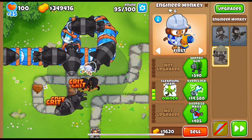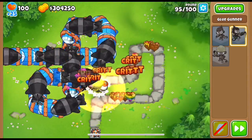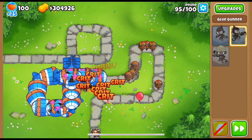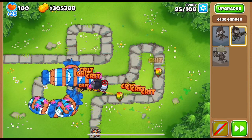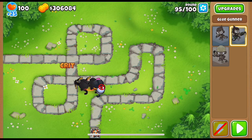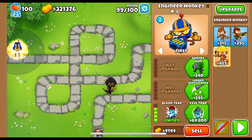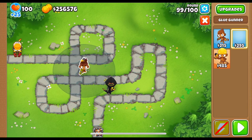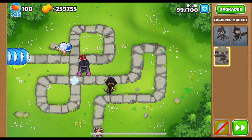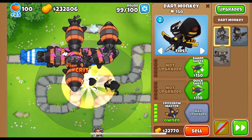An interesting interaction: even if you sell the ultra boost tower, the buff stays — that's very important. After that we sell one ultra boost, buy another, wait for the cooldown, and meanwhile he's dropping cleansing foam. We use the second ultra boost on the second crossbow master, then go into super glue very fast. The DDTs that got decamoed by the cleansing foam get hit by the super glue. That's round 95. There's a little bit of RNG so I reduced MOAB HP to about 70% to reduce that RNG while keeping the challenge intact.